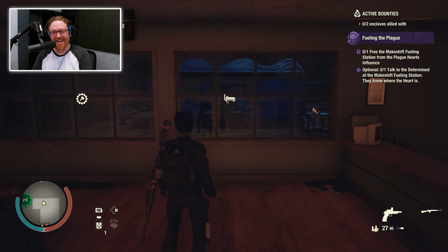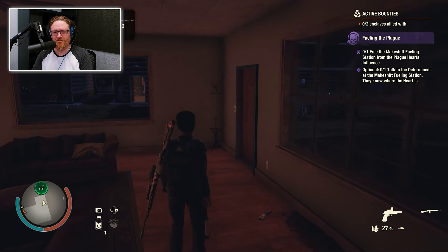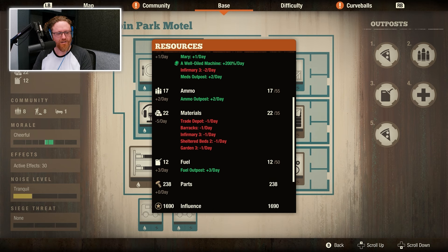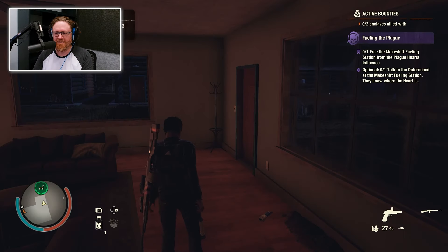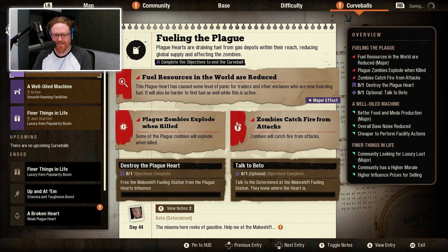We've got this 'fueling the plague' objective — it's a curveball that's draining our fuel. I'm not sure exactly how this plays out. Right now our fuel outpost is producing plus three fuel a day, so I'm not sure where that drain is coming from. The curveball says it's draining fuel but it doesn't seem to be doing that, so maybe this isn't something I need to worry about.